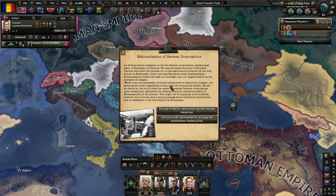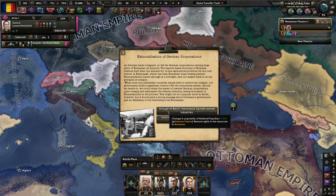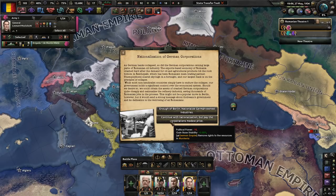I could send my volunteer out, but we're going to wait. As German banks collapsed, so did the German corporations owning large parts of the Romanian oil industry. The export-based economy of Romania crashed hard after the demand for oil and agricultural products hit rock bottom in the Reichsbank, Romania's main trading partner. Unemployment soared sky high, and our largest bank is on the precipice of collapse. While most non-syndicalist countries simply endure the collapse, our government holds significant control over economic systems. We could nationalize the refinery industry, saving thousands of Romanian jobs.